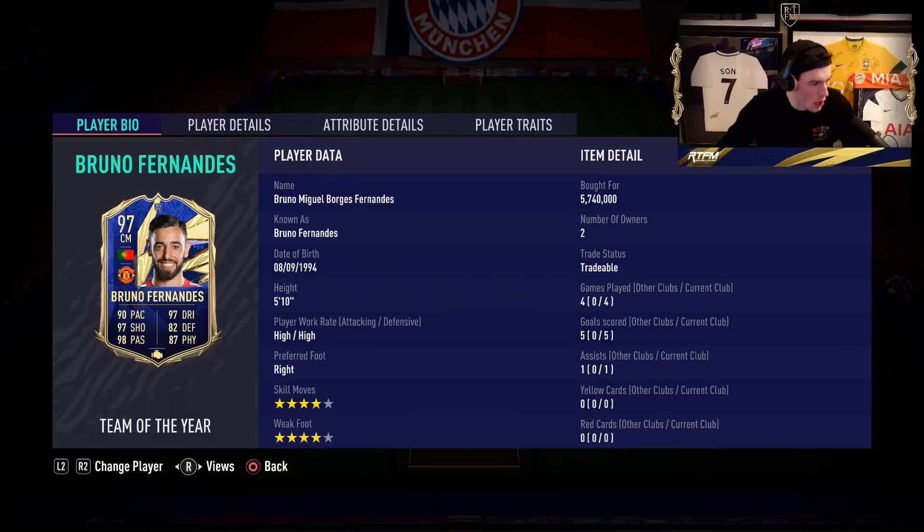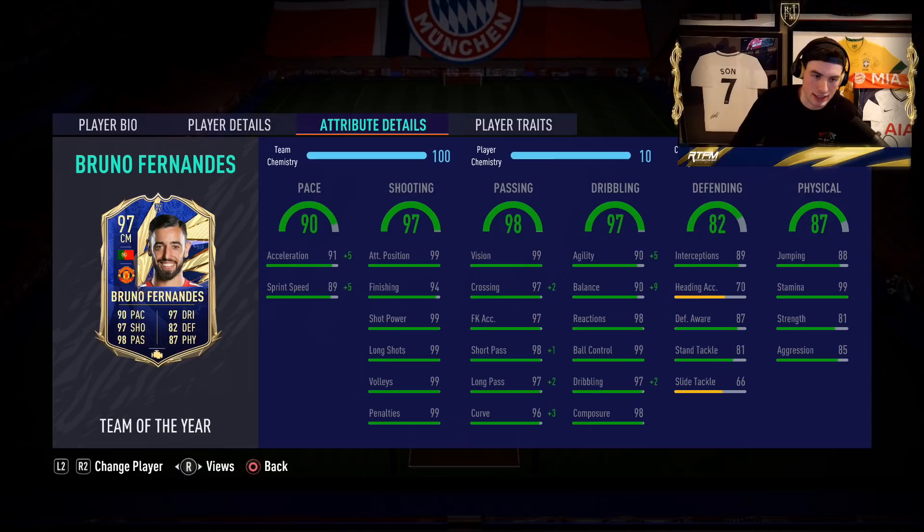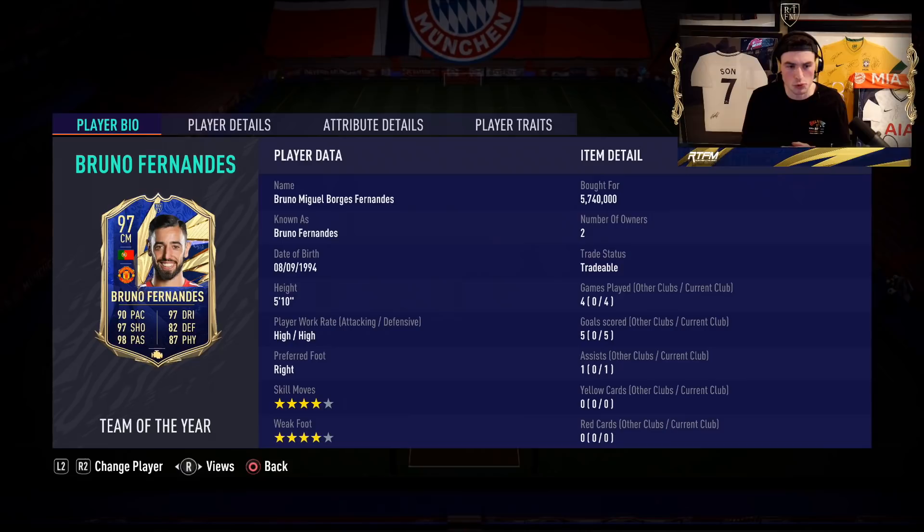Welcome back to another video on the channel. Today we're checking out Bruno Fernandez's Team of the Year card. Yes boys, Bruno Fernandez TOTY — this guy looks absolutely insane. We're back with another review for all of you beautiful people at home. Bruno Fernandez: 5.7 million coins — what the heck is that price, man? 5.7 mil, what are we seeing?